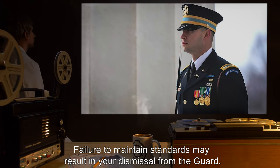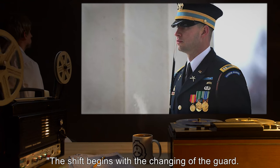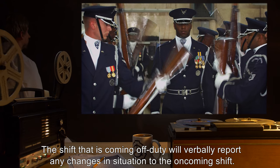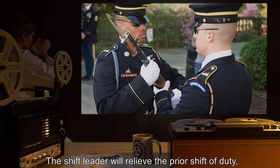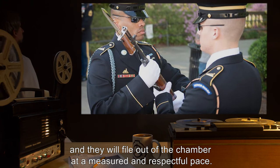Failure to maintain standards may result in your dismissal from the guard. The shift begins with the changing of the guard. The shift that is coming off duty will verbally report any changes in situation to the oncoming shift. The shift leader will relieve the prior shift of duty, and they will file out of the chamber at a measured and respectful pace.